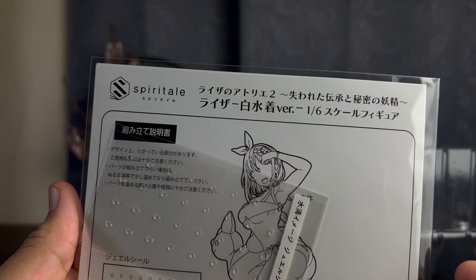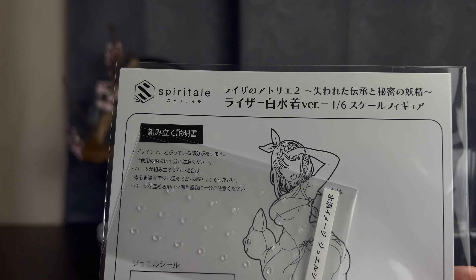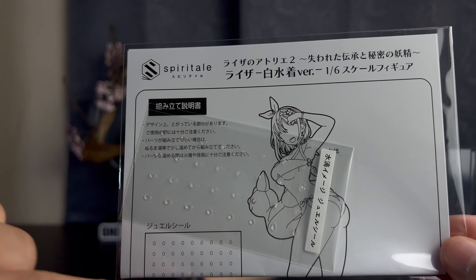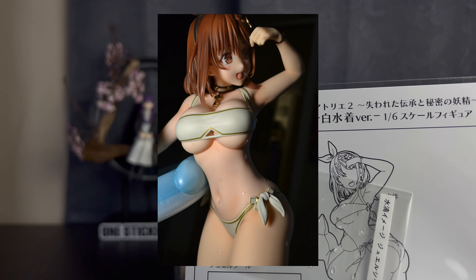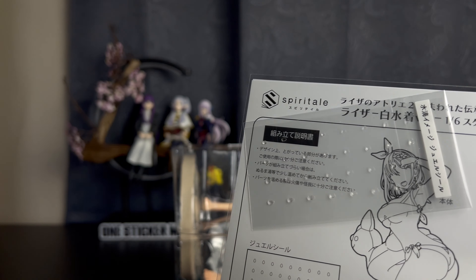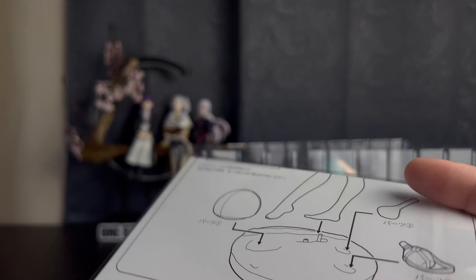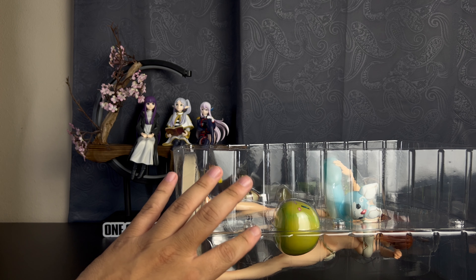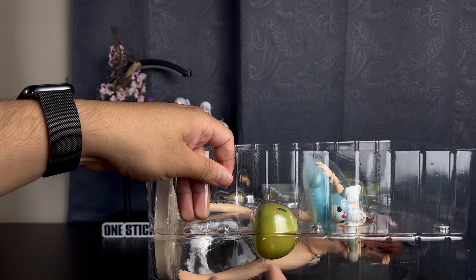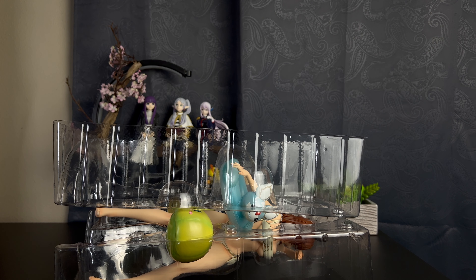You can see these things here — all of those are supposed to be like water drops which you can put on the figure to make it look like she just came out of the water with some water still on her. This is completely sealed and hasn't been opened. I don't think I'm going to use the water drops, but I think it's really cool that it gives you that option. There's also a guide which I'll probably use because there are a lot of pieces and I want to make sure I put them all in the right place. The tape has already been cut — it is a pre-owned figure.